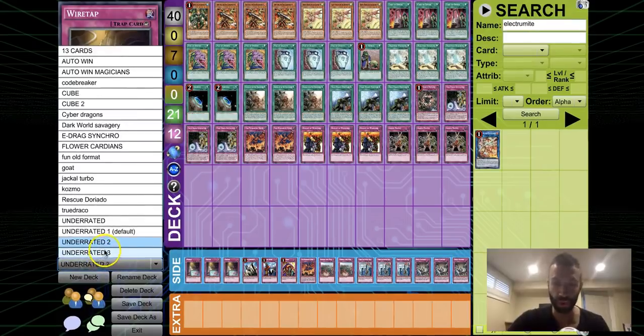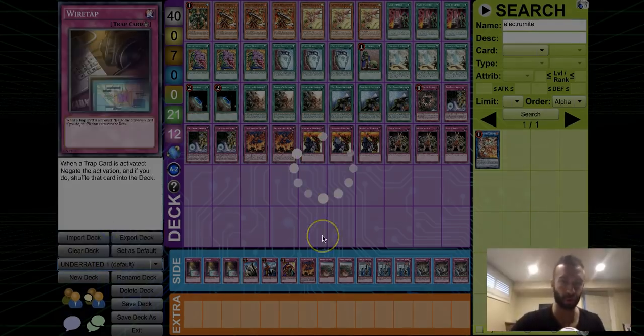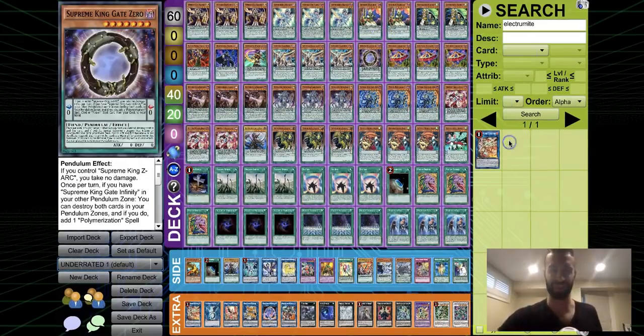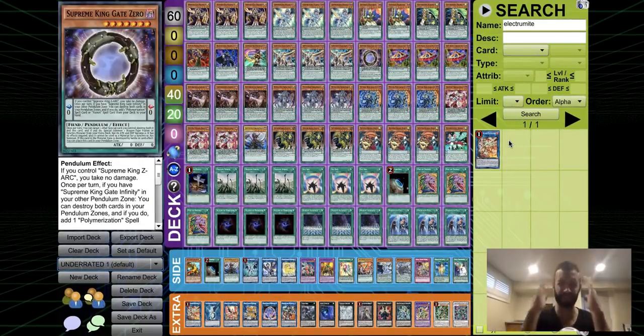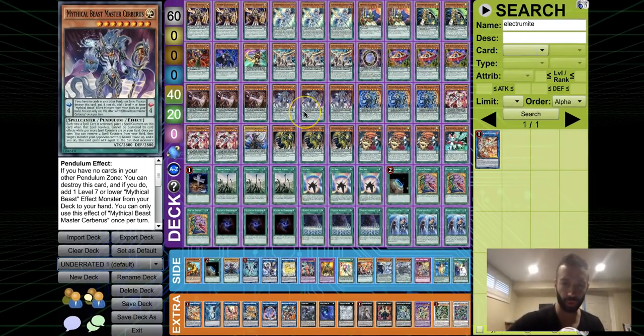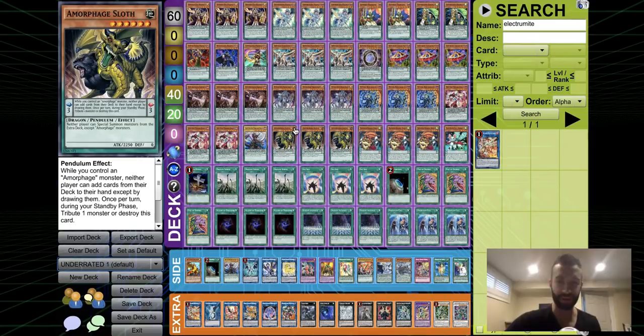The most underrated deck — you already know — is Pendulums. No one is talking about Pendulums right now; everyone is writing them off. But how do you not think this deck is the best right now? If you actually understand how the deck works: you play 31 card interruptions — no deck like Orcust is getting over 31 interruptions. You're not just putting out one interaction either; you're putting out multiple.